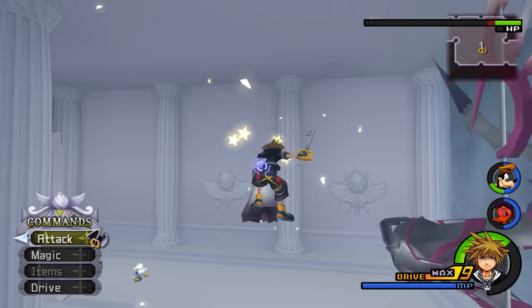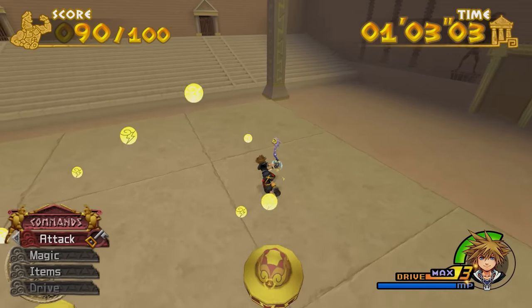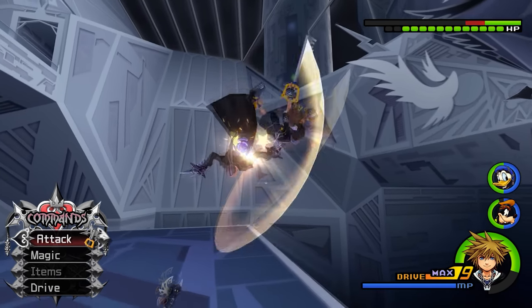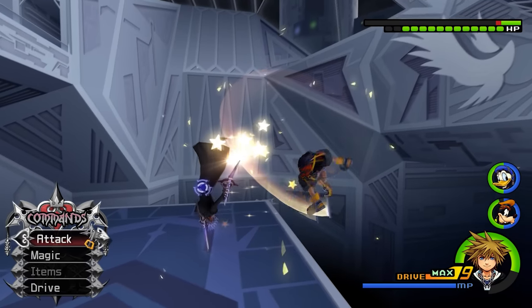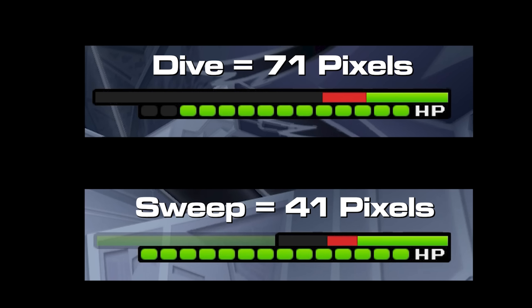Then there's Aerial Sweep, which is perfectly fine and functional on its own, but shortly after unlocking it you'll get Aerial Dive, which deals 4 hits instead of 3, deals greater damage on the first hit, and has horizontal range whereas Aerial Sweep is entirely vertical. Aerial Dive is just better in every imaginable way, but if Sora is directly underneath the target he'll prefer to use Aerial Sweep — so just keep Sweep unequipped.